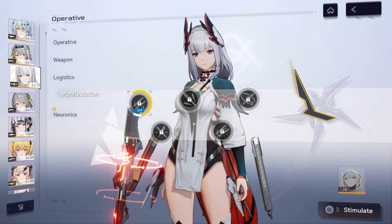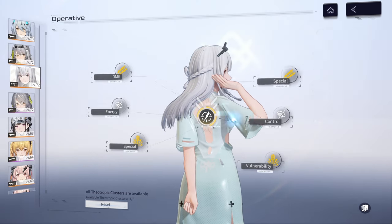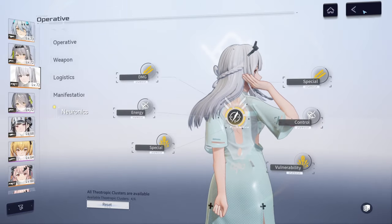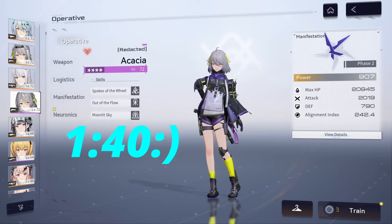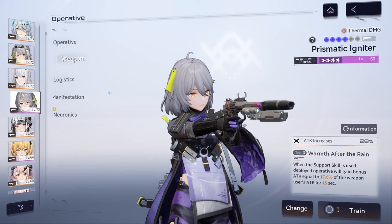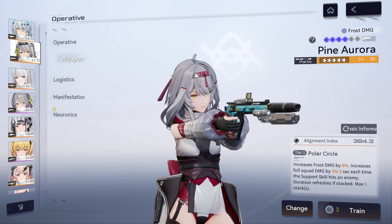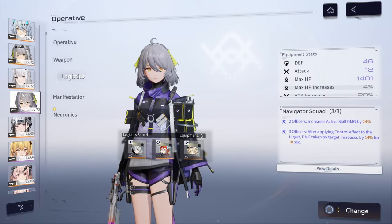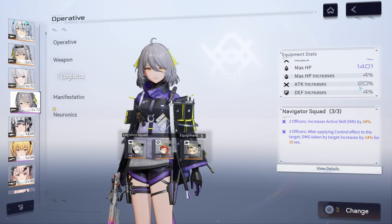My Chenzing is at level 72 with a tier 2 weapon but no manifestations whatsoever, and her neurotics are not maxed out. When you level up her neurotics you get an extra 8% damage on her alignment index, which is massive. She doesn't even have a full build and still cleared that boss in 1 minute 4 seconds with four-star Acacia, the Navigator Squad logistics, and the Warmth After Rain weapon equipped. Leveling up the second logistics also increases attack by an extra 20%, further buffing your damage dealer.